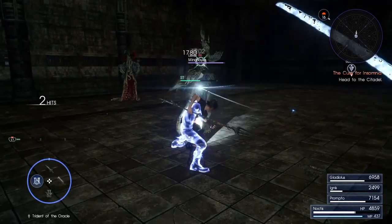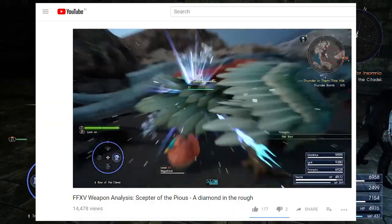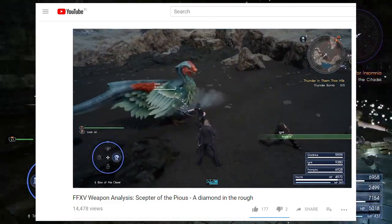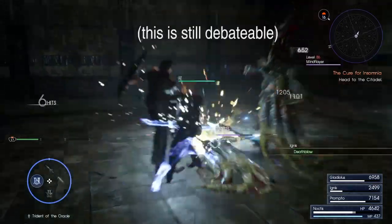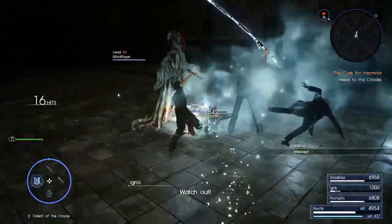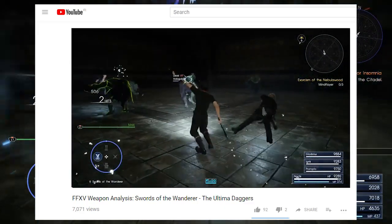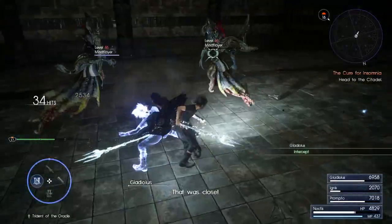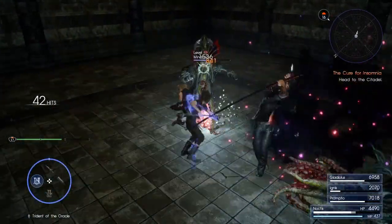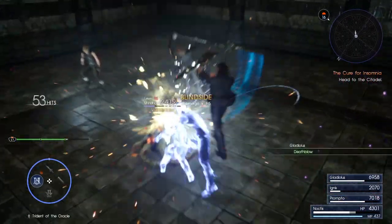I will now go back on two things I said in my previous videos. I said I think the Scepter is the strongest royal arm and one of the strongest weapons in the game — I was wrong, the Trident is the strongest royal arm. I also said the stagger system is too unreliable or too obscure to build any strategy around — I was wrong. You absolutely can build your strategy around staggering enemies with the Trident's forward attack, and that is precisely what makes it the best royal arm in the game.